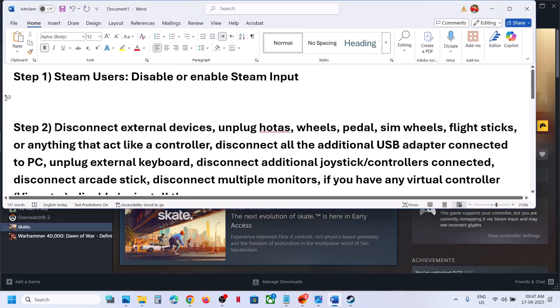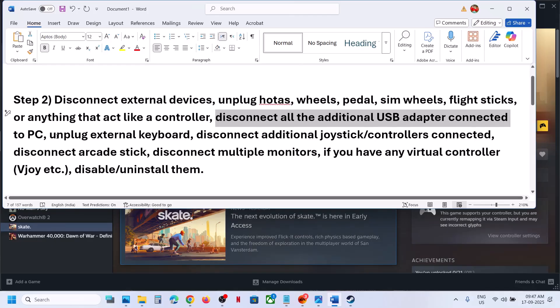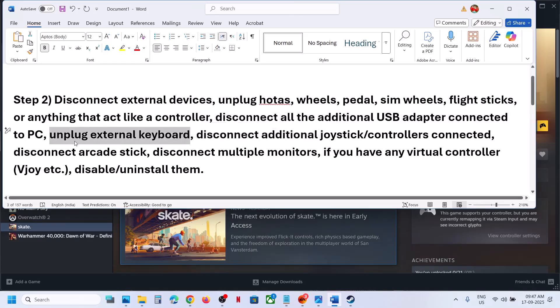The next step is to disconnect external devices. If you have HOTAS, wheels, pedals, sim wheels, flight sticks, or anything that acts as a controller, you have to disconnect all those devices — just unplug them. Also disconnect extra controllers, USB adapters, and unplug external keyboards, as this has worked for many players.